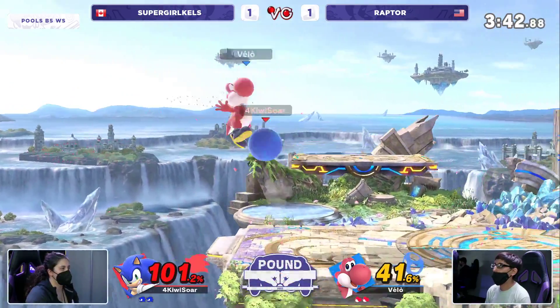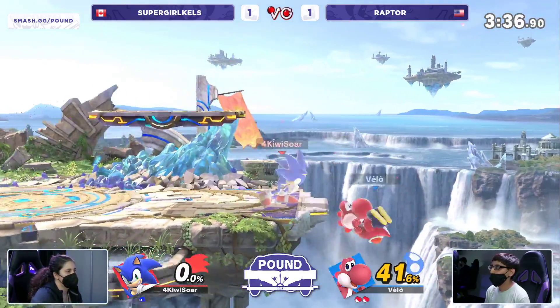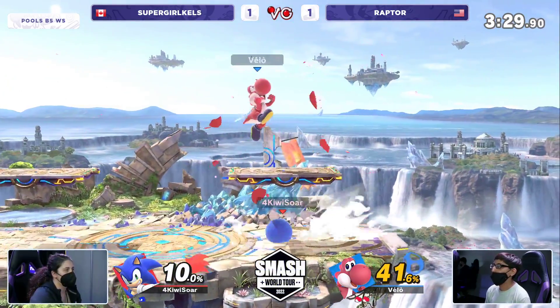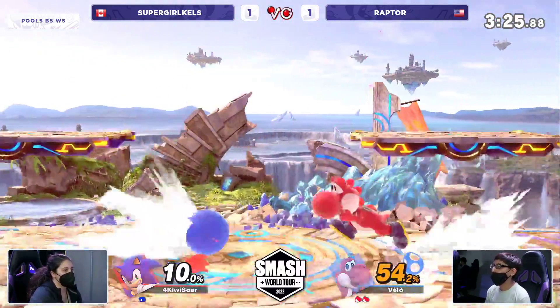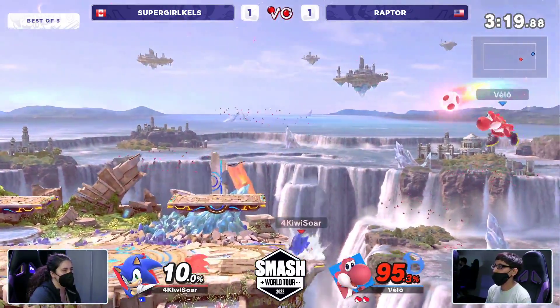The ledge invincibility was just off because that can actually hit. If Kels gets too quick, the up smash comes through — only 41%. And just the awareness of Raptor to know that that up smash was going to connect. Supergirl Kels made a comeback almost in game one, but this deficit is so much larger. By seeding this would be an upset, but Raptor has been around for a long time, coming back and showing very well why he's performing well.